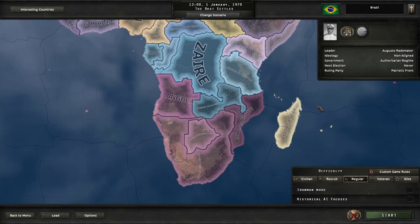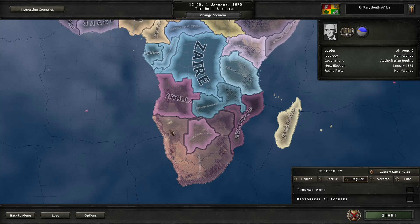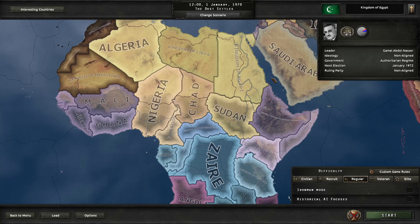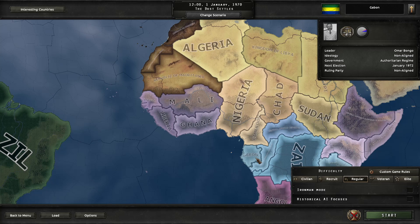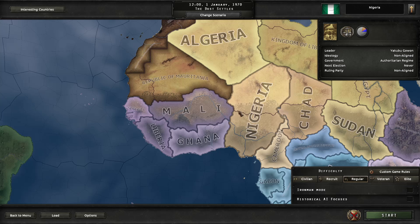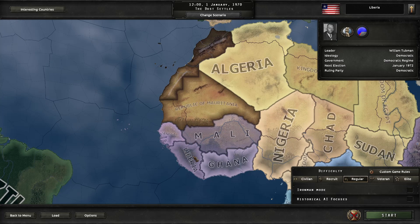Moving on to Africa, we see some interesting changes. South Africa has annexed Zimbabwe and Namibia and is currently surrounding Botswana, so Botswana is going to have to deal with that. Most African countries are independent — in 1970, most of them were already. Kenya has annexed Uganda, Egypt has moved south into northern Sudan, and Nigeria and Niger have merged. Algeria and Mauritania have swapped some land, Mali has gotten a little bigger, Liberia has gotten real big, and so have Ghana and Senegal. Morocco and Western Sahara still hate each other.